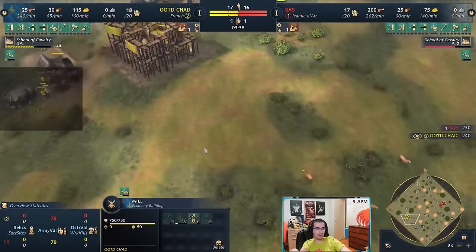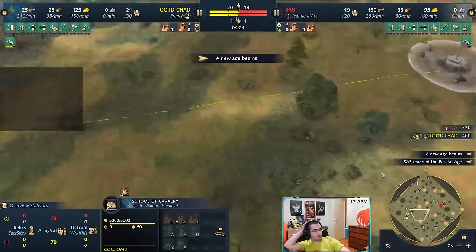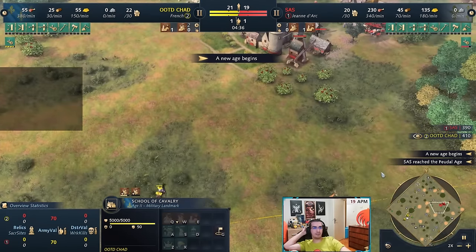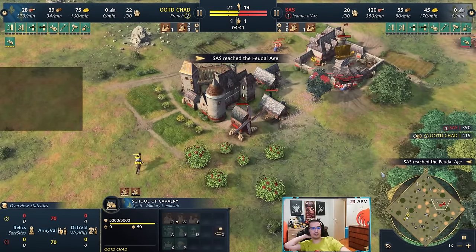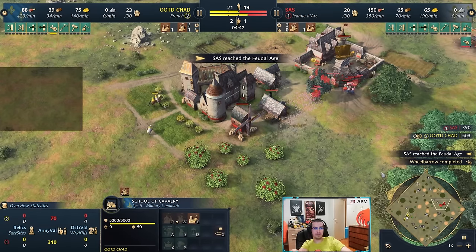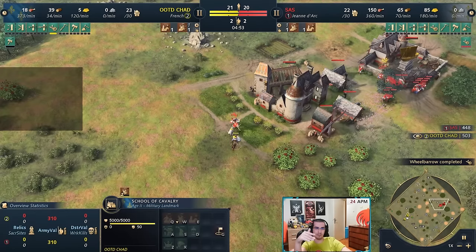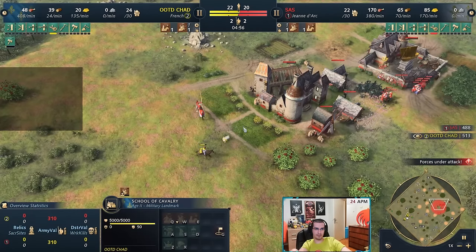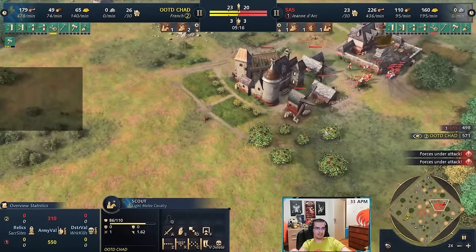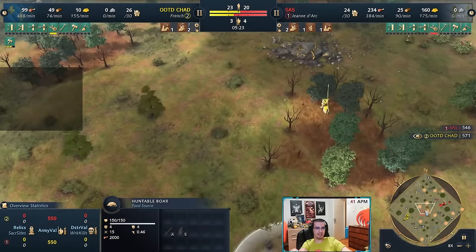I get Wheelbarrow, School of Cavalry, and a knight. One important thing when playing a knight civ: try to keep track of her hero and where she's going for XP — boar kills, that kind of thing. Even if you're not Rus, try to kill every wolf you can see to deny her experience. I keep my scout on her, see she's moved off, figure she went for the boar up top, and immediately send everything up there.